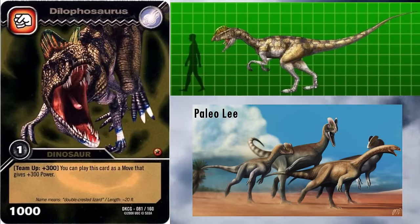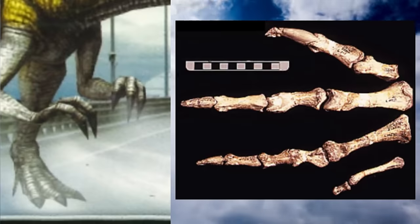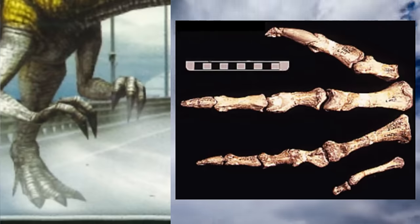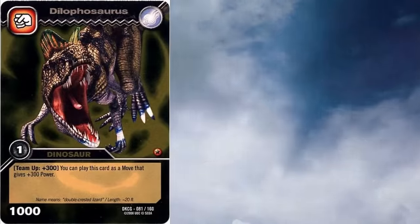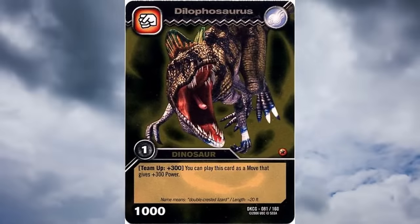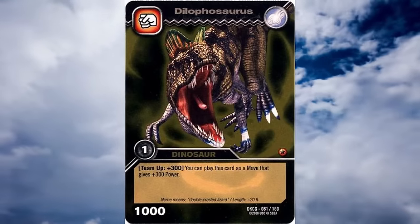The bones of the contemporary basal sauropodomorph Sarahsaurus show bite marks matching the teeth of this animal. It is restored with three fingers; however, basal theropods had four fingers, albeit the fourth digit was considerably smaller than the first three and vestigial. On the whole, this model is very outdated, and even for the time the body is probably too lightly built. Not the best reconstruction of this animal, unfortunately.